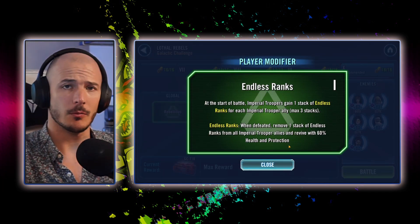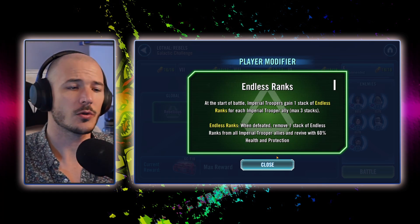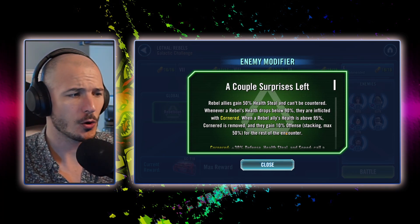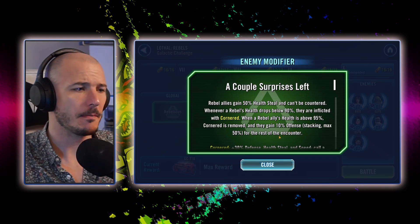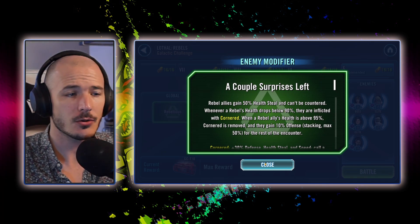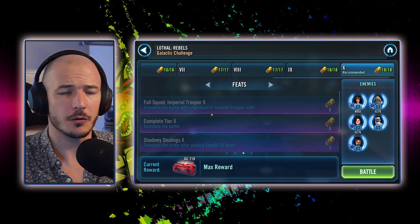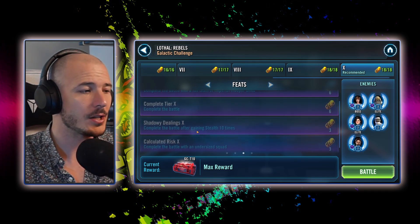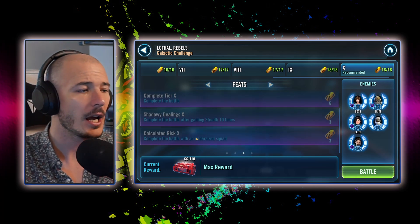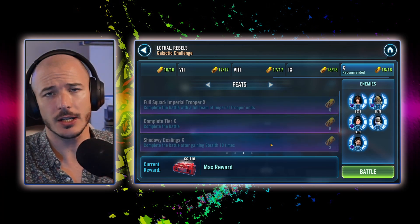We've got bonuses for Imperial Troopers this time, which means these feats are very, very easy. Essentially, we've got endless ranks, which means we can revive, which is kind of awesome when it comes to Imperial Troopers, but it's not really going to come into effect here. Rebel allies gain 50% health steal and cannot be countered, which won't matter too much. Feats: we need to win with a full team of Imperial Troopers, we need to gain stealth 10 instances, and complete the battle with an undersized squad.